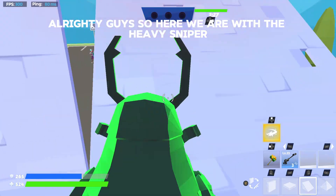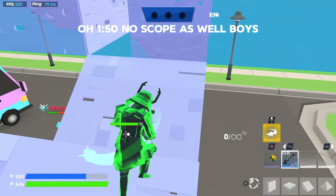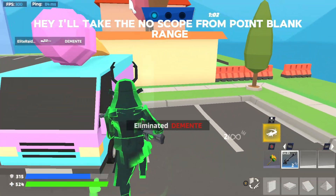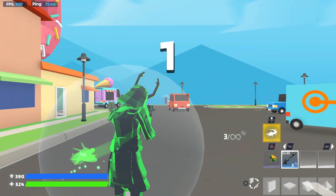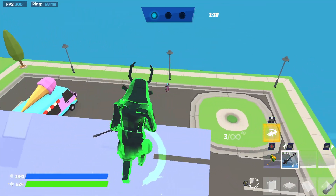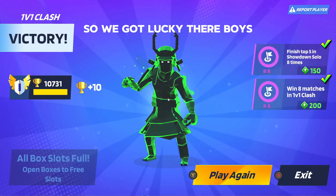Alright guys, here we are with the heavy sniper — already at a disadvantage, this is definitely gonna be the hardest one. 301, 150 — okay, thank god this kid is not that great. Oh, 150 no scope as well boys! Let me get the no scope for the video — hey, I'll take the no scope from point blank range, it still works. So the strat here is: play distance, get a little bit of damage done, and try to get that no scope at the end. We hit him with 300 by accident — headshot, that's a dub! I thought this was gonna be a lot harder. We got lucky there boys — let's head into the final weapon.